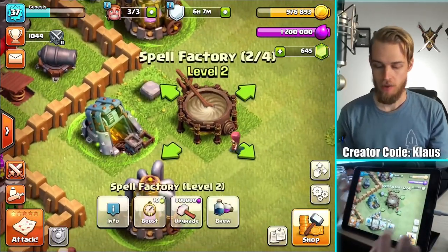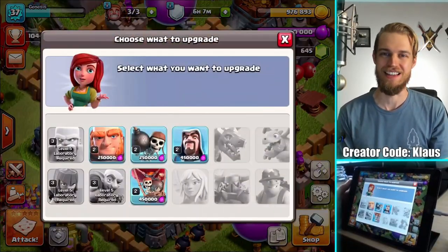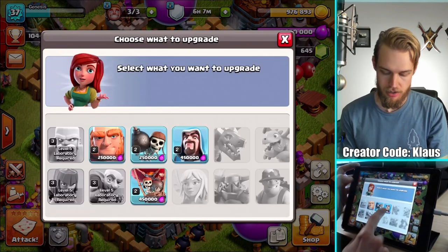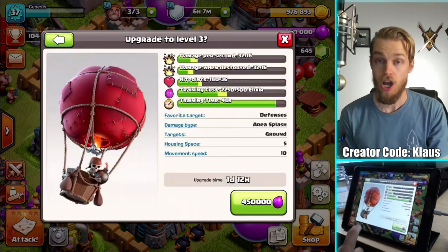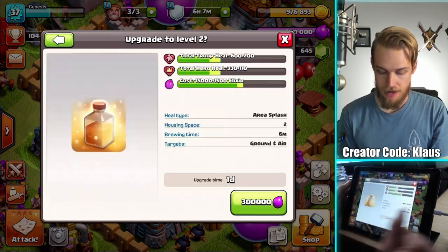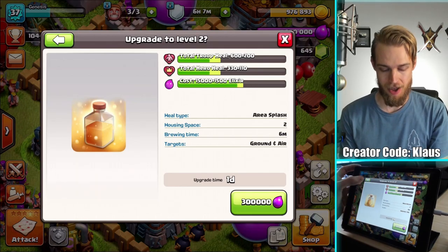First things first, the laboratory is done, and so we have a few upgrades we can do: the giants, the wall breakers, the wizards, and the balloons. Balloons? They're so weak, I feel like they need an upgrade. And then of course we have the new healing spell.